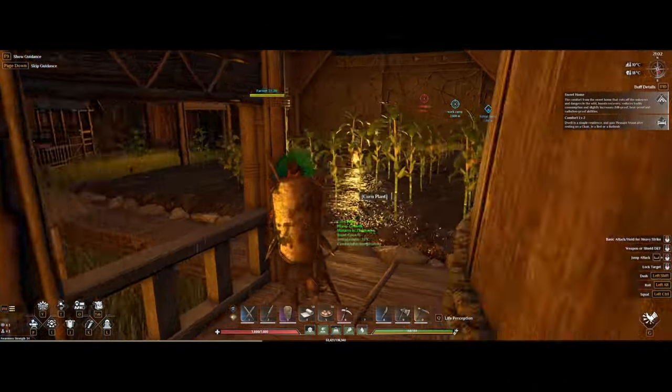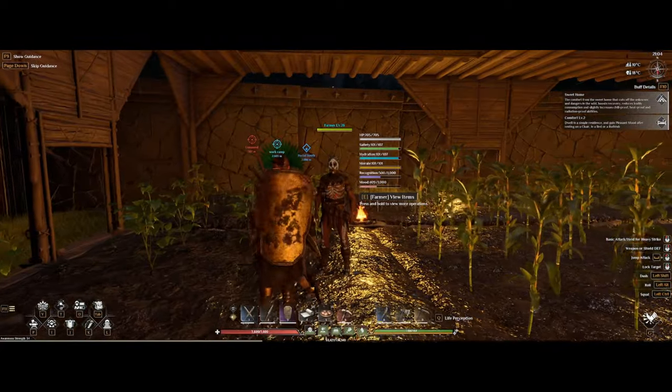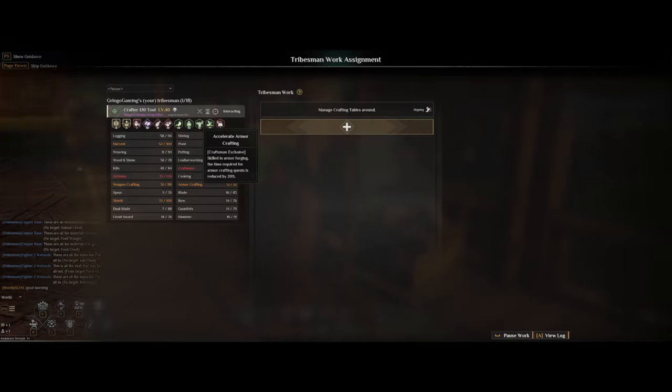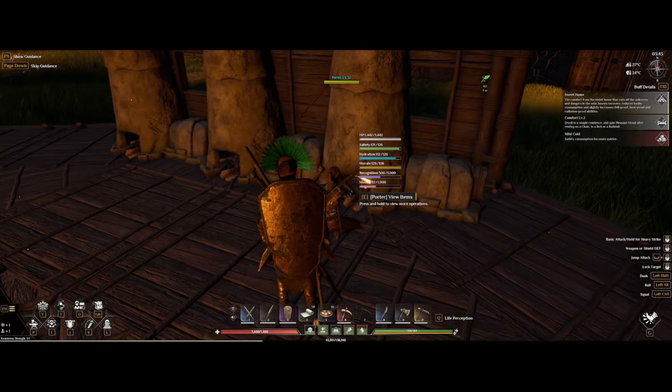Currently there are three decent subclasses specific to the Fang tribe. We have the Labourer, which is going to be the typical worker for gathering materials like logging, mining, harvesting and farming. Then we also have the Craftman, which as you might guess is mainly for crafting — your tools, armor and weapons. And lastly we have the Porter, which is most used for your different workstations, like the furnace, loom or the tanning rack.